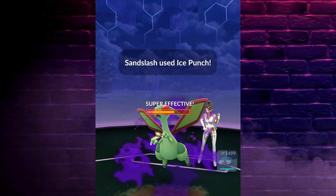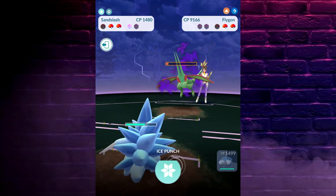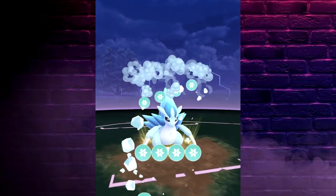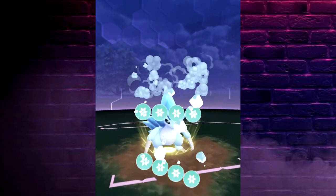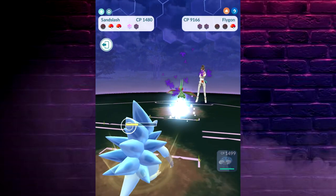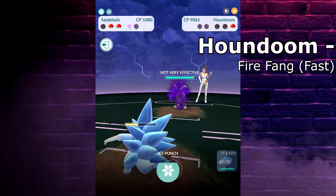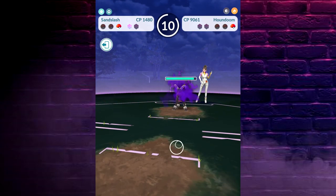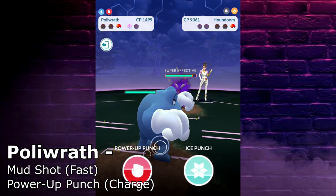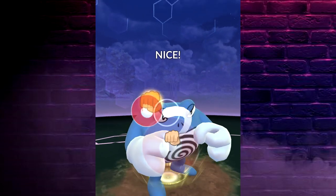Now, one of the most destructive things you can do going up against Flygon is anything with Ice — Ice Punch, Powder Snow, any Ice move — because it's going to do 256% damage. Normal super effectiveness is 160%, so 256% means Flygon takes massive damage. Flygon is Dragon and Ground, so both of those types are weak to Ice. On the contrary, when she sends in Houndoom right here, it's got Fire Fang. So this is actually a lineup set to trap you — the Fire is going to be really good against an Ice Pokémon.